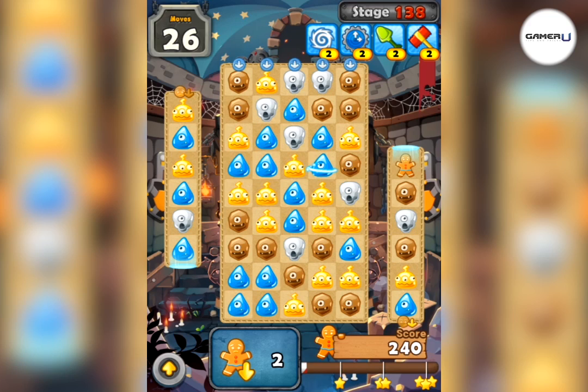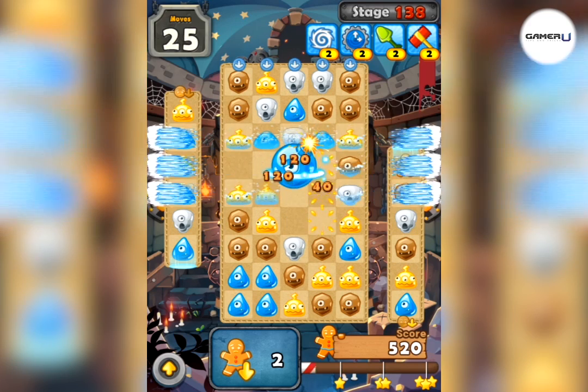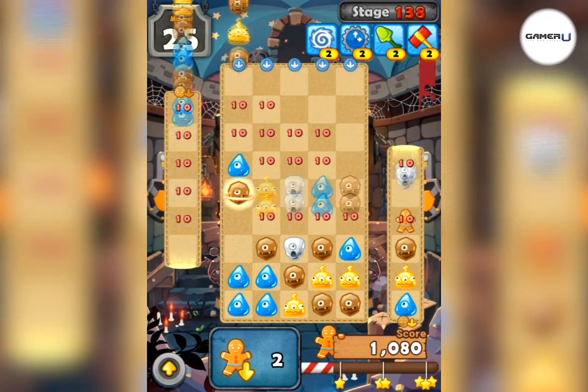Here are three tips to help you pass this level. Tip 1: make matches under gingerbreads to bring them closer to the bottom.